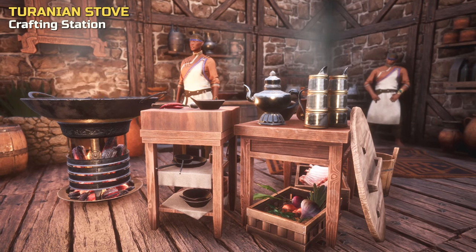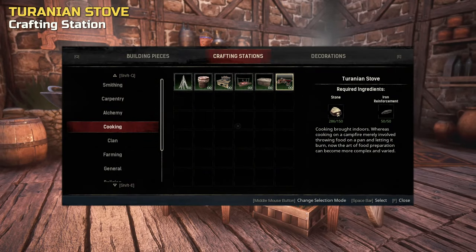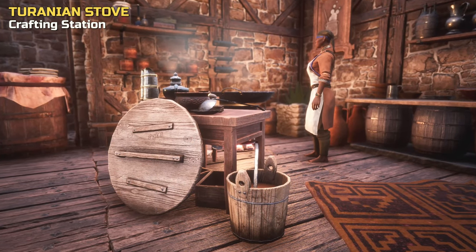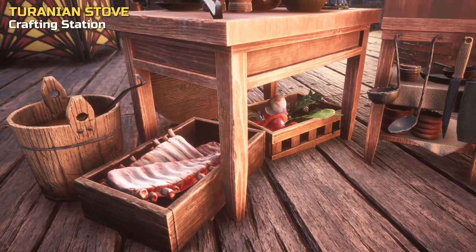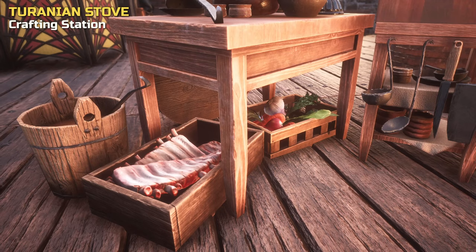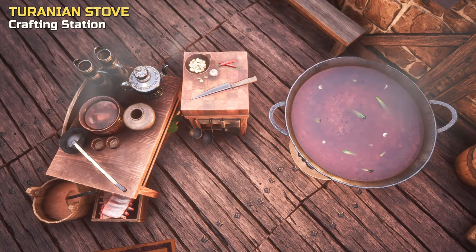The Turanian Stove is a functional crafting station, the equivalent of a regular stove with 20 item slots. It seems like Funcom still wants to improve versions of Bazaar stations, and while it seems to consist of several items, everything is part of the same unit. The details are pretty nice and also animated when the stove is in use. There is a worktop with a tea set and a few other pots and utensils, a prep station, and a large wood-fired pan.